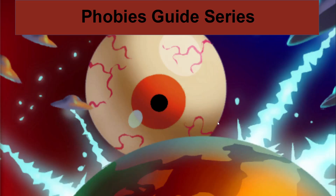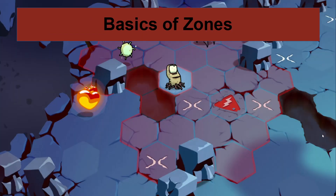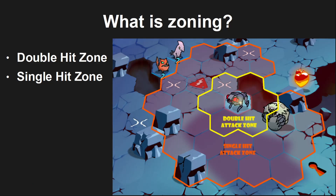In this first one we will be looking at the basics of zones, or zoning as some call it. It is basically just the attack zones of each Phobie. It sounds like a very obvious thing but people still don't understand even the basics of them. Each Phobie has two attack zones essentially: the double hit zone, where it can hit twice if something goes in, and the single hit zone, where it will move once and then hit once. The zones kind of zone for the Phobie - that is why they are called zoning.